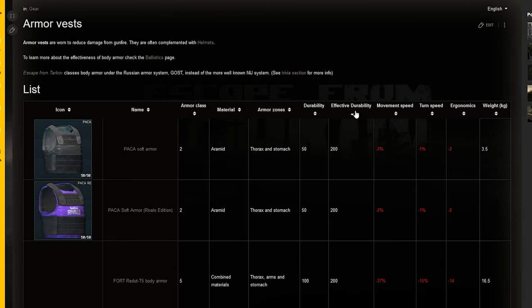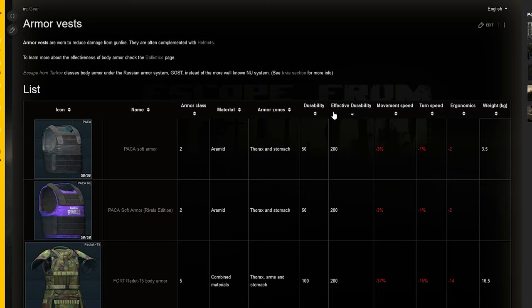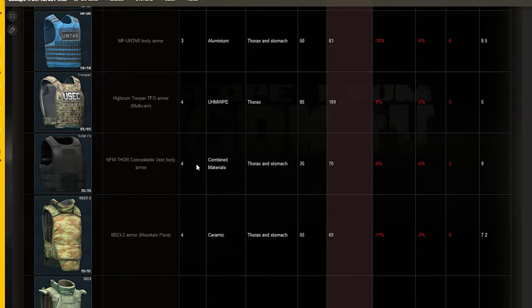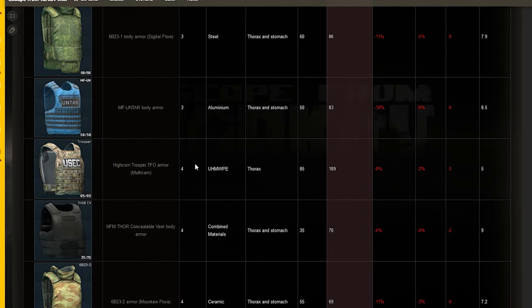Back on the wiki, we look at the effective durability of armor. We scroll through level 4 armored vests and look for ones with a decent value. In this case it's only the Trooper, so open a new tab for the Trooper so you don't forget, and keep going.